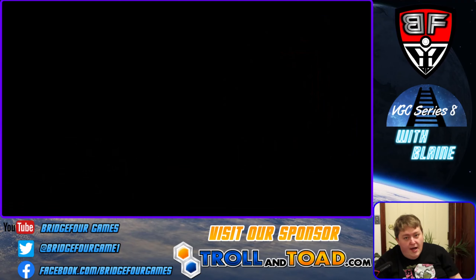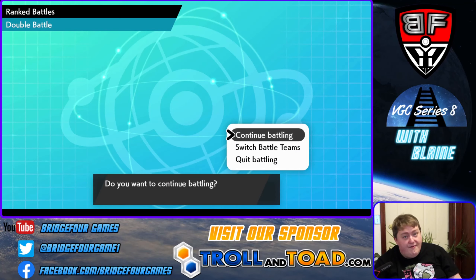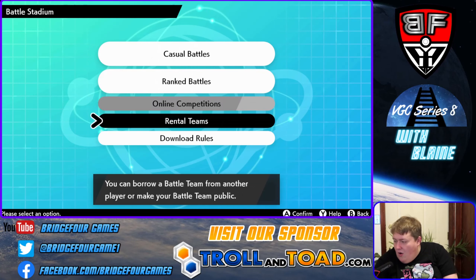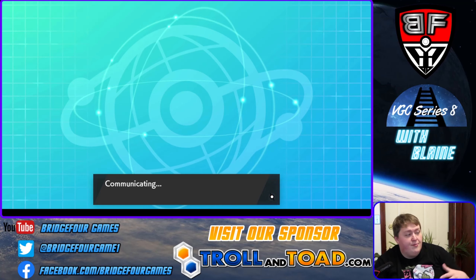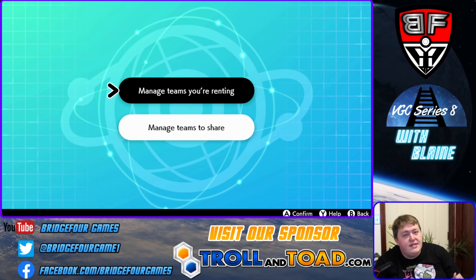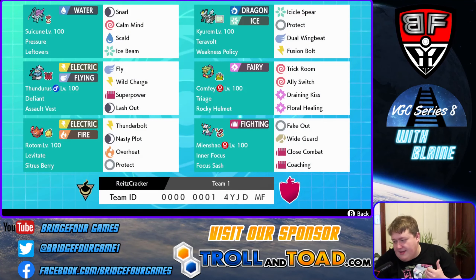We ran into a couple of very tricky matches and obviously didn't win them all. But guys, give this team a try — it's actually a lot of fun. It's definitely got some very interesting components going for it. Coaching is very useful with both mons, and it's a cool team to experiment with. Sand is a bad matchup for this team, but I don't think that's indicative of the overall strength — the team is very powerful as a whole. Shoutout to Chris who gave us his team. Team is absolutely awesome and a lot of fun to play with. Using Comfy with Draining Kiss and Weakness Policy is always a good time.